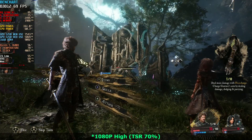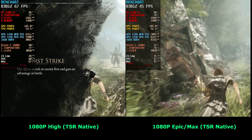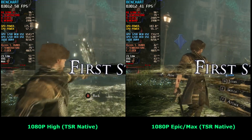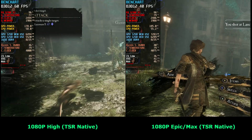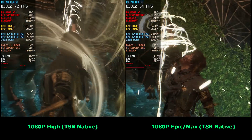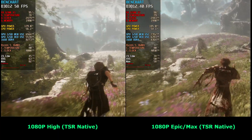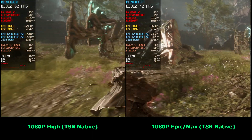Now that you've seen my recommended settings for 1080p, I also tried other settings. I tried 1080p high settings but with TSR at native instead of 70%, and I also tried the game maxed out at epic settings. At 1080p high with TSR on native, you can still get above 60 frames per second in many occasions, but it does drop below 60 more often, so it might work if you have a variable refresh rate screen. If you want a 30 frames per second experience, I recommend sticking with 1080p maximum settings.